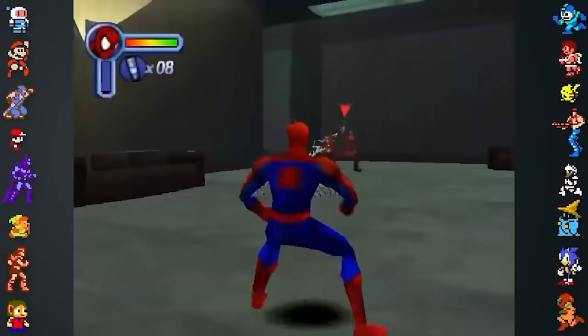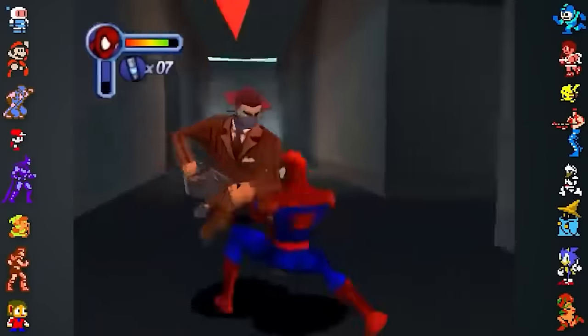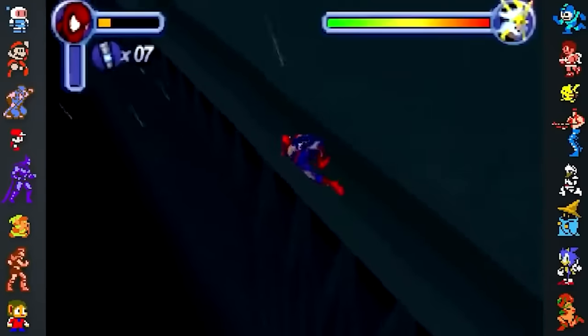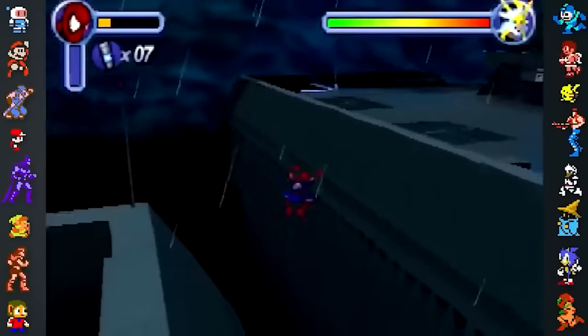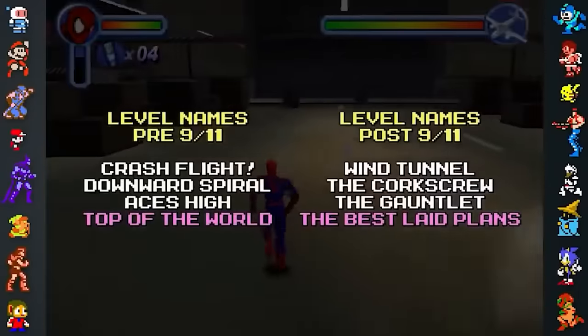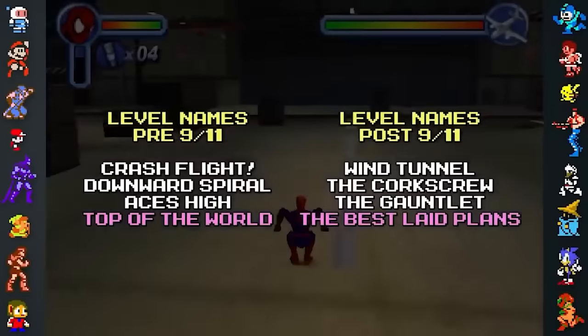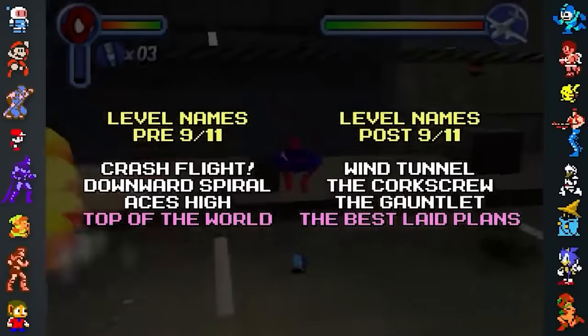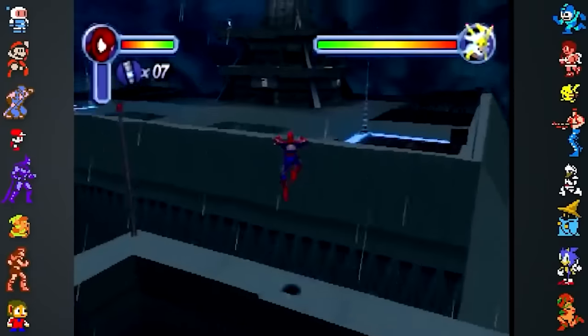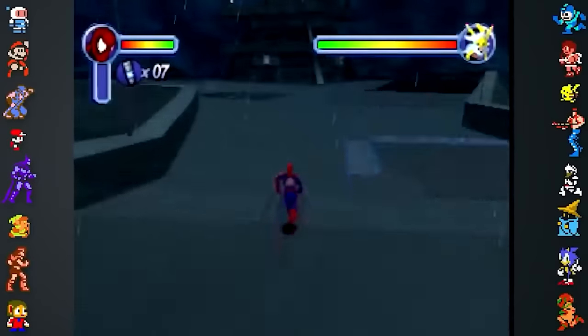However, the game was already completed before this announcement was made, and copies of the title leaked into circulation. This made it possible to compare the original and post-9/11 versions of the game. Four of the game's levels were renamed, with the most notable change of "The Top of the World" being renamed to "The Best Laid Plans." This is the level that originally featured the two towers, but in the final game they were melded into one by a bridge. The game's ending and several other references to the towers were also changed.